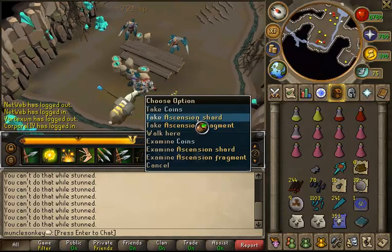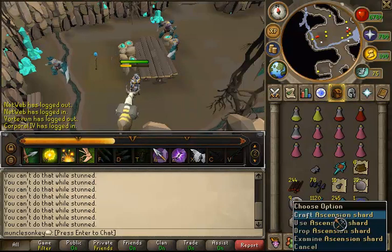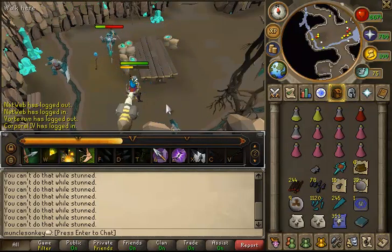The regular drops are not great, but you do get ascension shards and ascension fragments. The ascension shards you can craft immediately into bolts, and the ascension fragments you have to use bronze arrows or bronze bolts to make them. I'll show you guys how to do that in just a second.